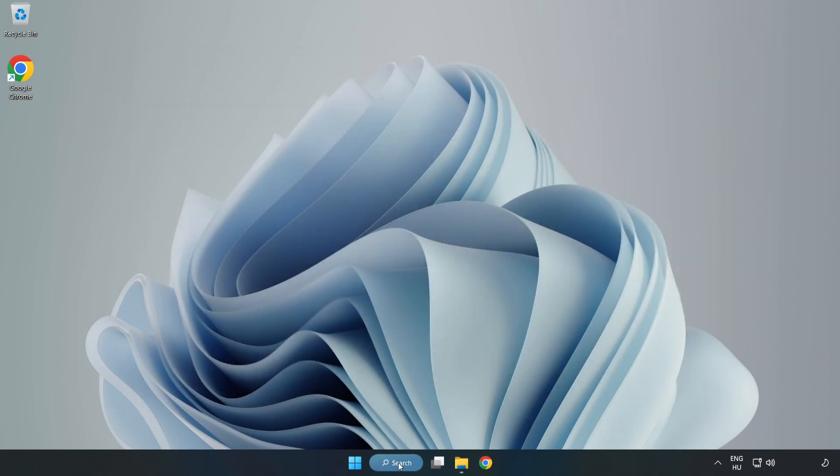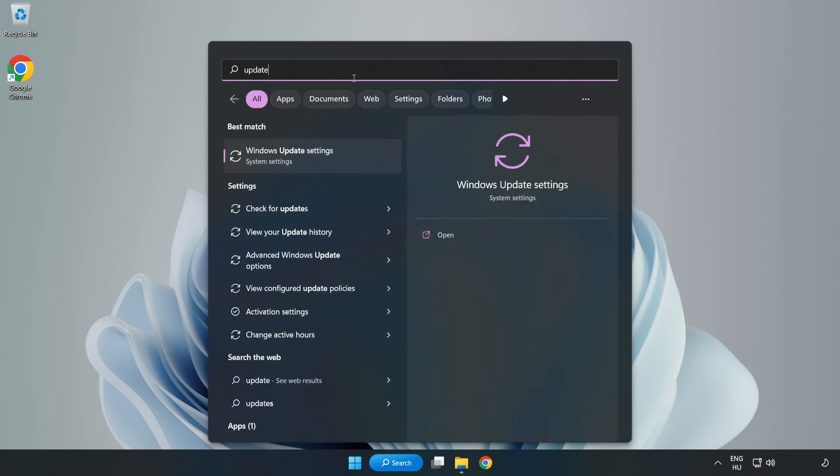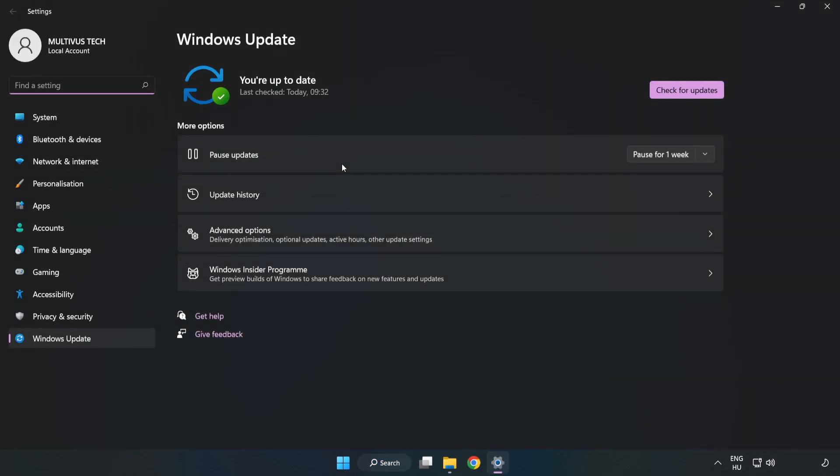Click the search bar and type 'Update.' Click 'Windows Update Settings,' then click 'Check for Updates.' After the update check is completed, click 'Close.'